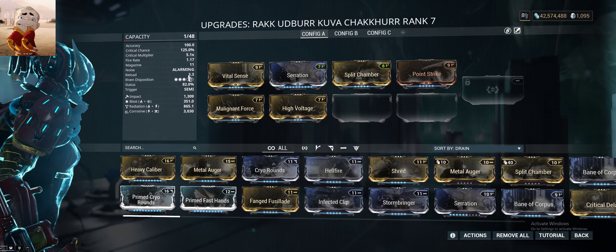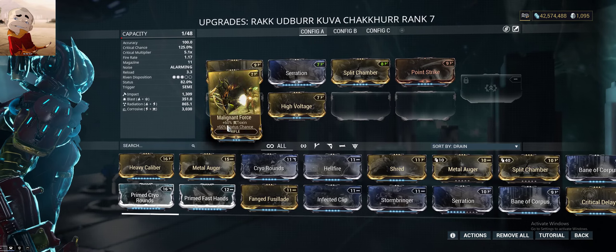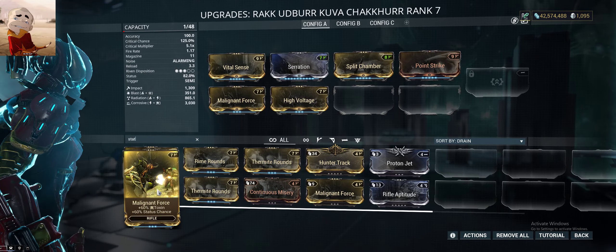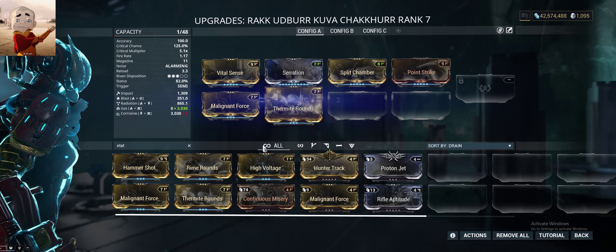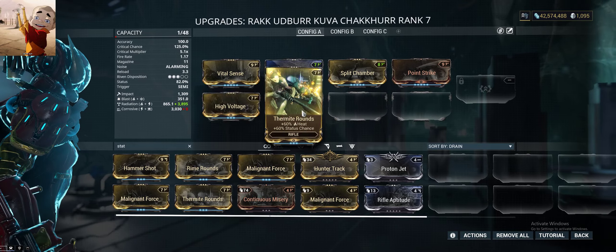If you level this up you could probably take it to hunt Eidolons or something, because you have radiation damage at base. And if you beef up the radiation damage — radiation is heat and electricity — that could be really effective.